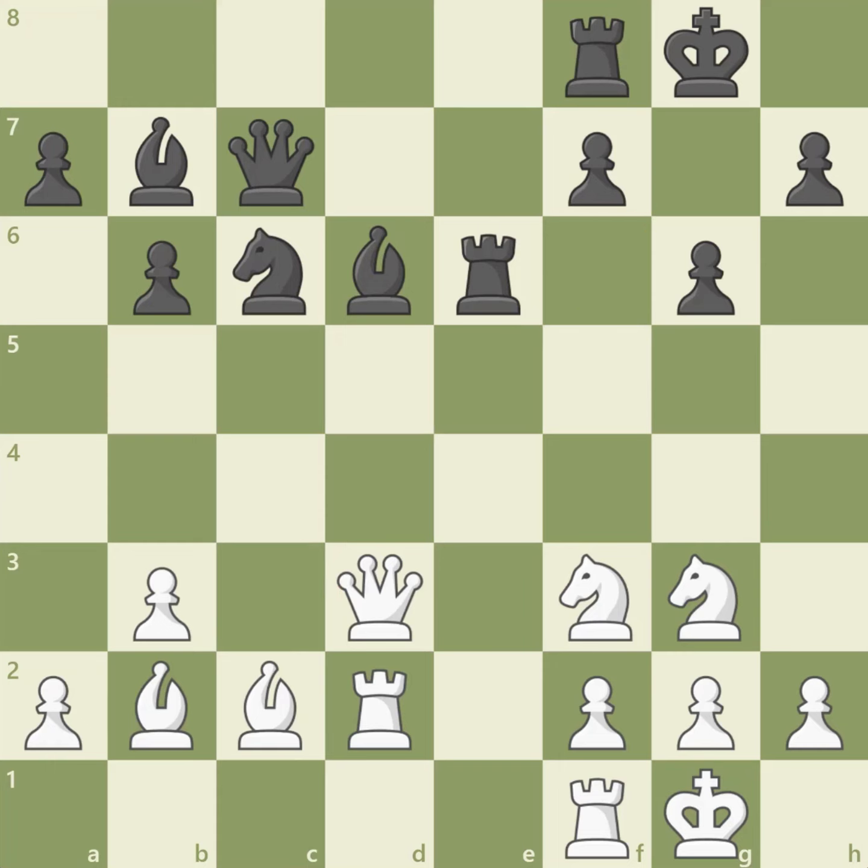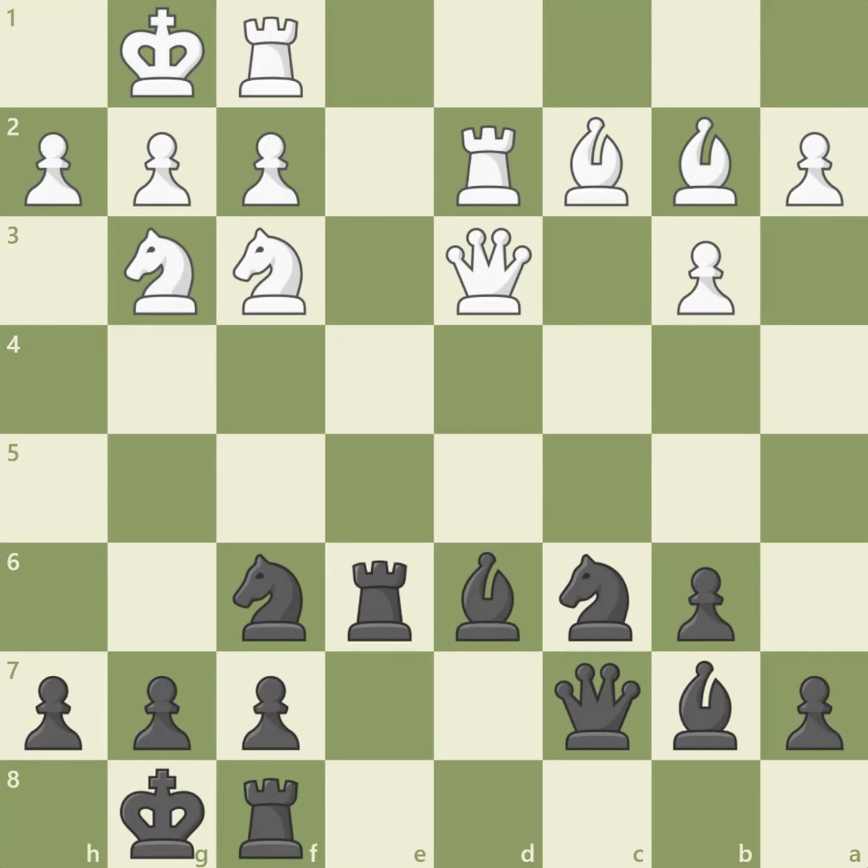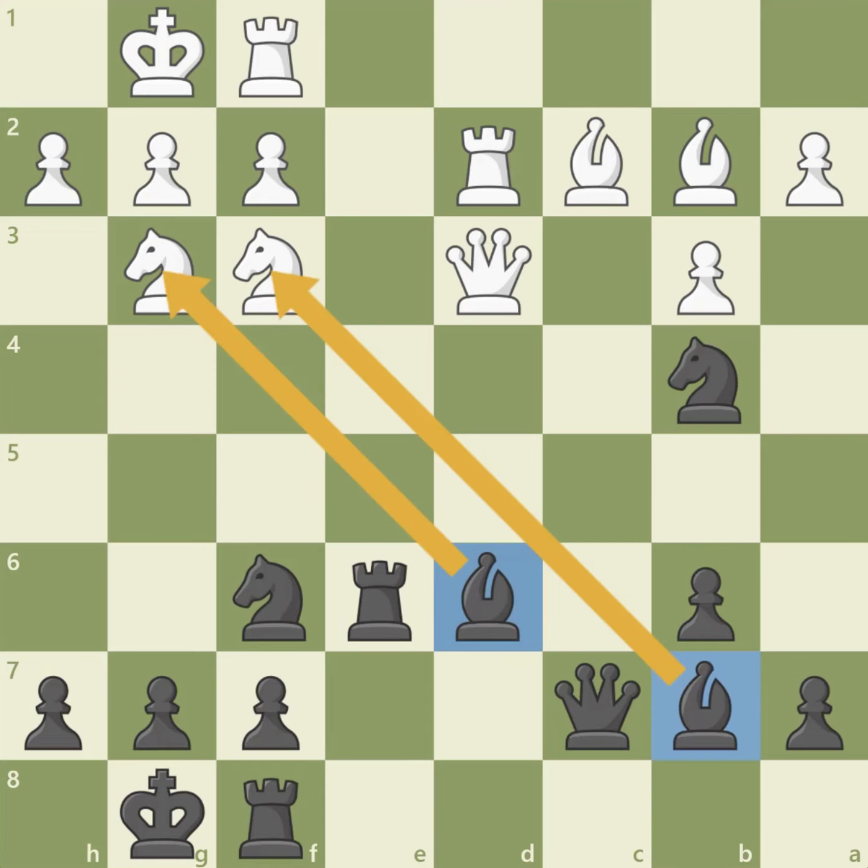Let's take a look at the same position, except this time it's black to move. In open positions, bishops are generally far stronger than knights. With black to move, can you see how black can remove white's light-squared bishop in exchange for a knight? That's right — knight to b4. Black forks the queen and bishop. After the queen moves to safety, black will trade the knight for white's powerful light-squared bishop. Notice how the knight move also opens up black's light-squared bishop, joining the other bishop in pointing directly at the kingside. Since black will have a pair of bishops in an open position, black will have the better chances.